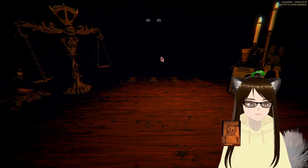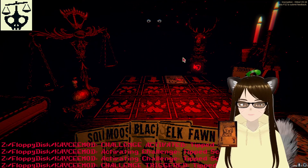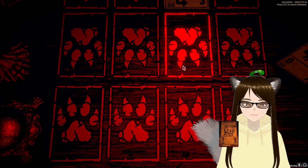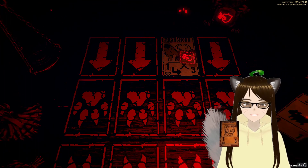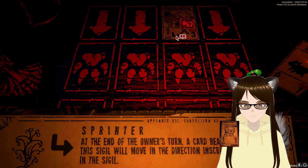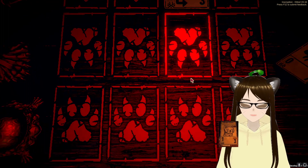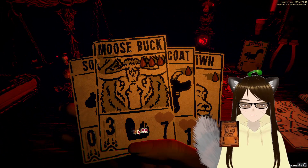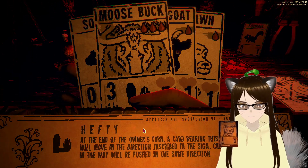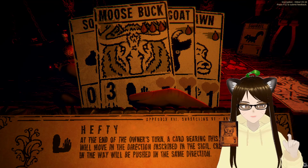Oh, that immediately puts us in a totem battle. They just block flying — that's not that big of a deal. The pronghorn — they're going to move forward and then left. That's before or after? Not that one, but that one at the end of the owner's turn. So he's going to come forward, attack, and then move. So if I want something to kill it, I'm going to have to put it there. He's also going to move to the right. So we actually put them facing each other and they're going to move into each other.